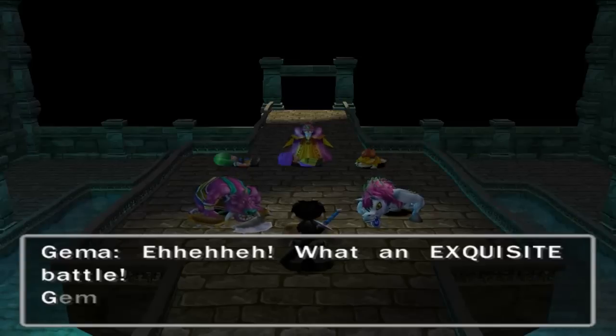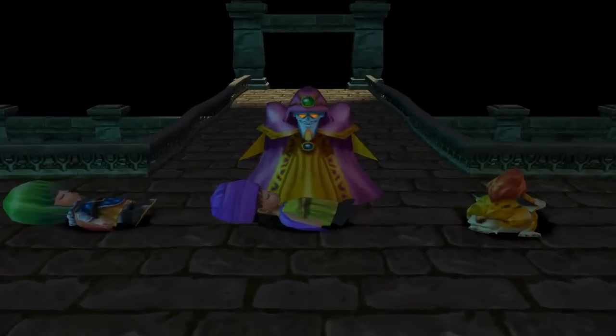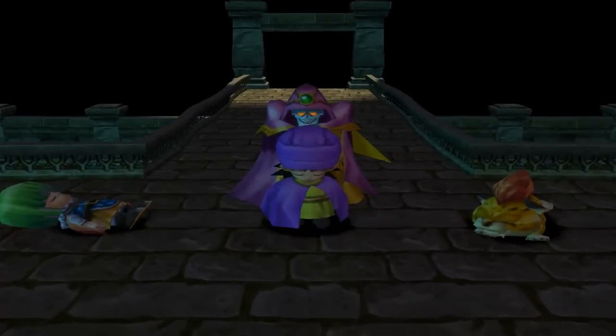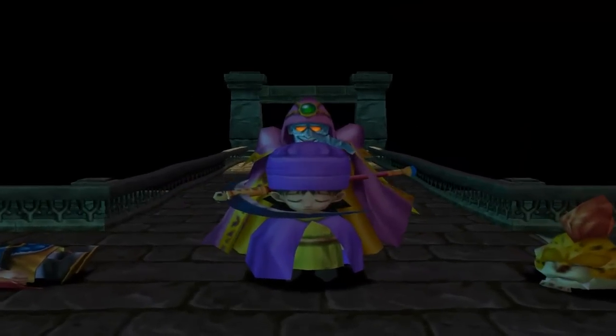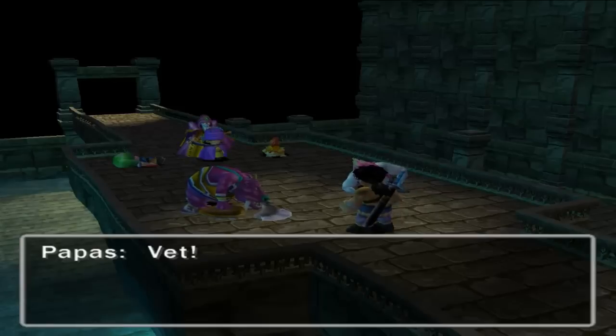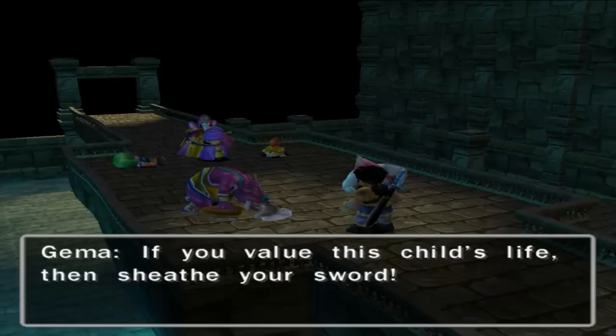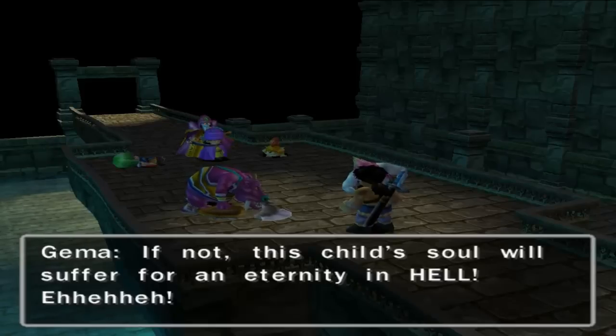'What an exquisite battle.' Why is this guy talking in all caps? 'But let us see what happens when I do this.' He's going to hold me hostage — Gemma holds a sickle up to Vet's throat! 'If you value this child's life, then sheath your sword, or this child's soul will suffer for an eternity in hell!'